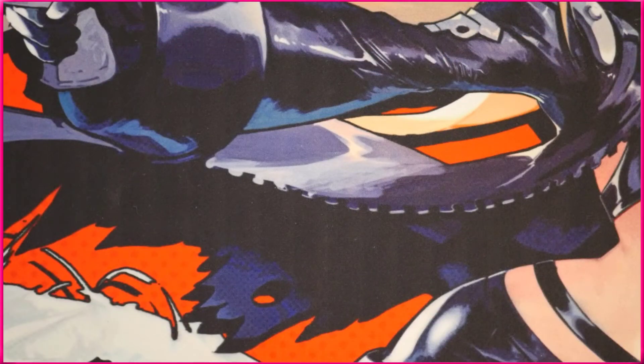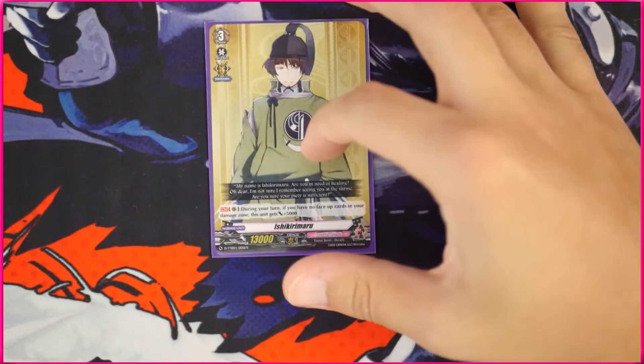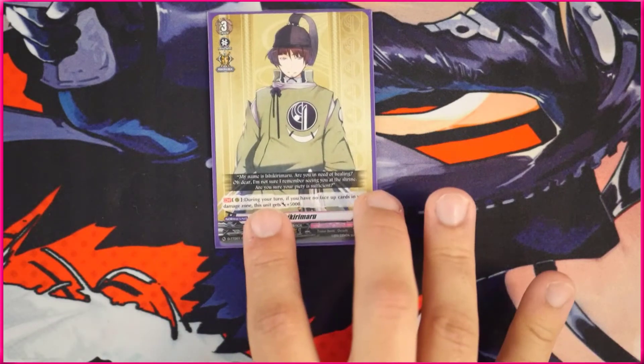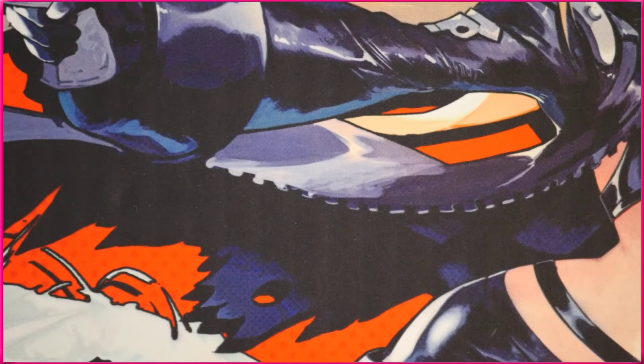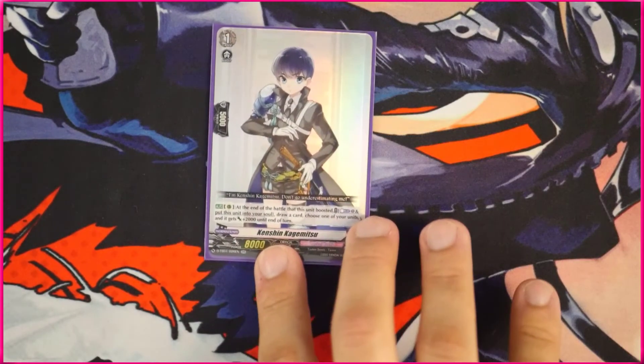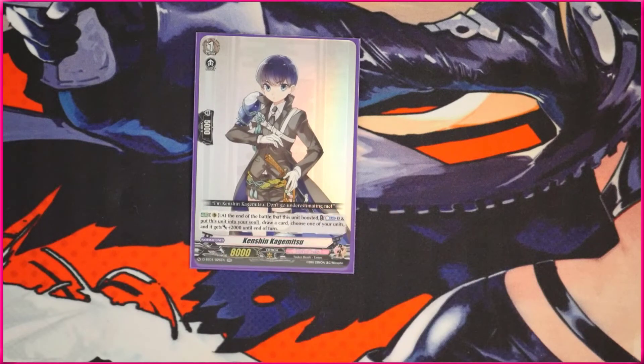Before we go ahead and wrap up, let's go over some additional options. We have the Ishikini Maru from the trial deck — this is a grade three that if you have no face-up cards in your damage, he actually gets 5k power so he's an 18k attacker. He's okay, but I don't really see him worth playing per se. Here's a grade one from the set that I thought was really interesting — the Kenshin Kagemitsu. At the end of the battle that this unit boosted, counter blast one, put this into the soul, draw a card, and choose one of your units — it gets 2,000 power. So you can play this instead of the trigger-doubling guy. He lets you draw, gives you soul, and you can counter blast, which is something you kind of need to do in this deck, so I think this is a very valid option.